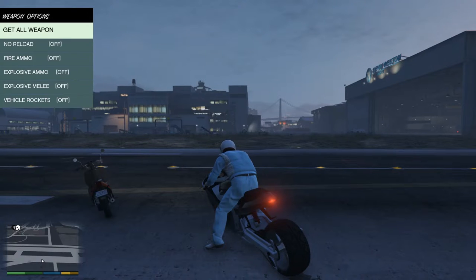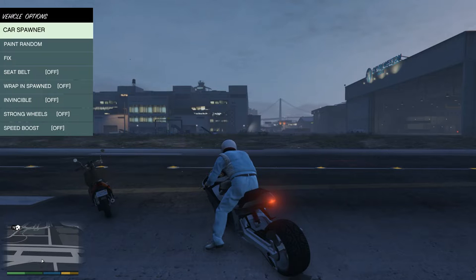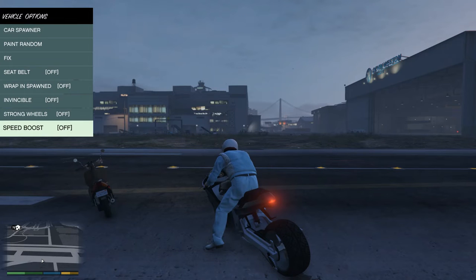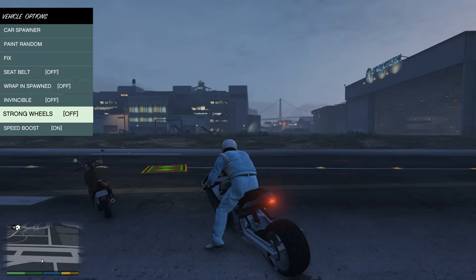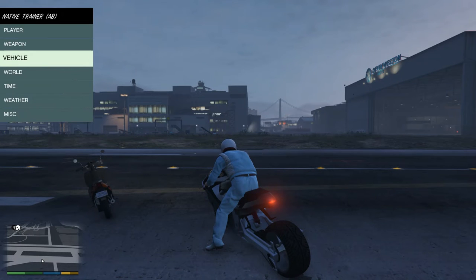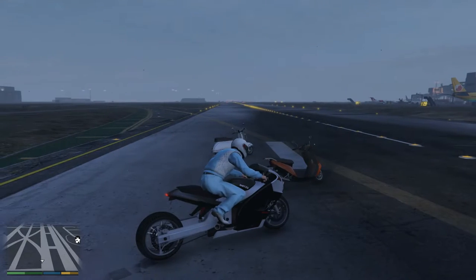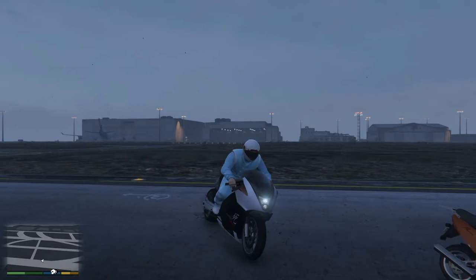So if we press F4, go up to vehicle — that's weapon — go up to vehicle: speed boost, strong wheels, invincible, yeah, blah blah blah. Seat belt on bikes — don't forget to put your seat belt on.